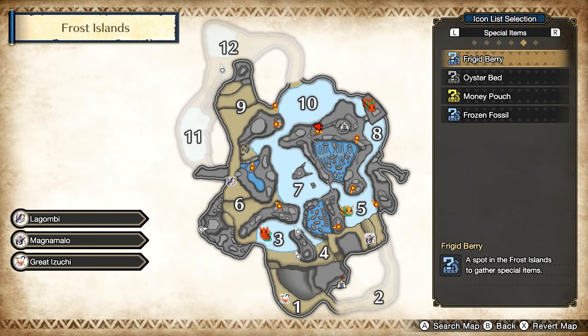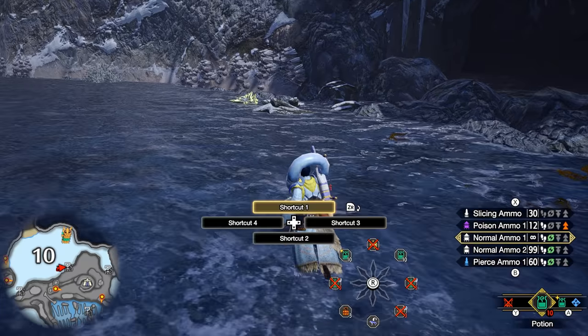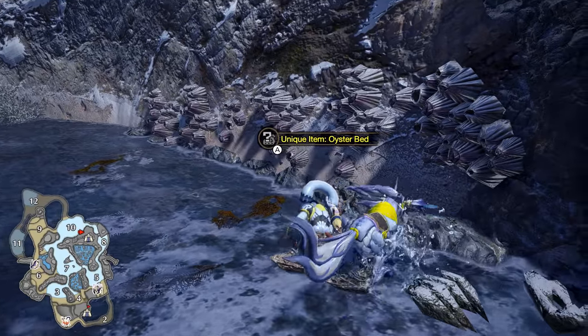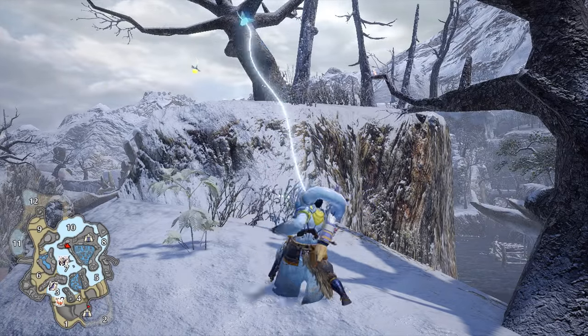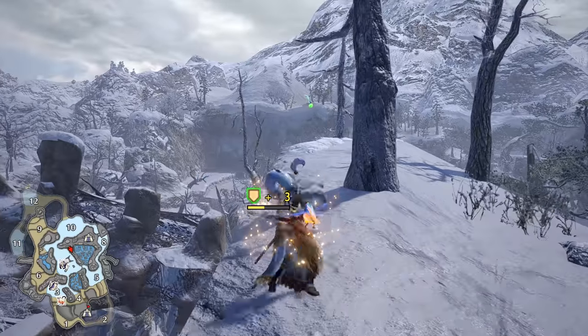By bringing up the large detailed map, you can sift through all available collectibles and even pinpoint specific types. This will take anything you pick to show up on your smaller minimap by holding L, or you can set that view to be your default. You can also set the detailed map to highlight all endemic life, which will help you gain even more of those delicious stat-boosting birds.